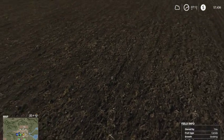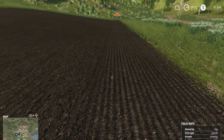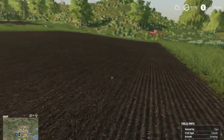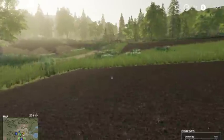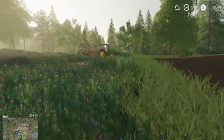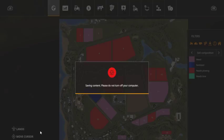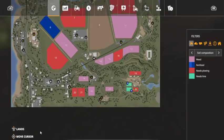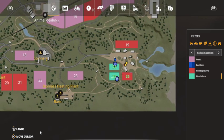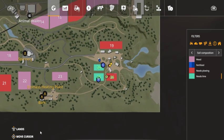You can see where it says fertilized — it should be at 50. I can never get it to 100; I don't know why. I spray it and do all that stuff. I'll do canola on this field — I think this is the biggest one I've got. Maybe field 25 is bigger. I might do these two in canola and then the last one in soy. It definitely needs to be plowed.